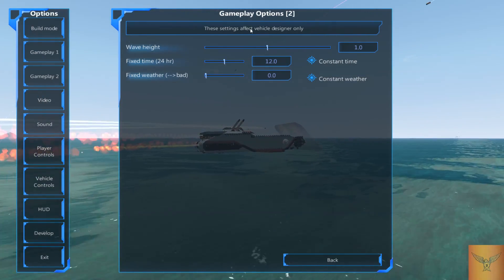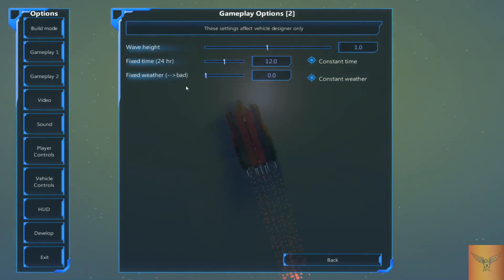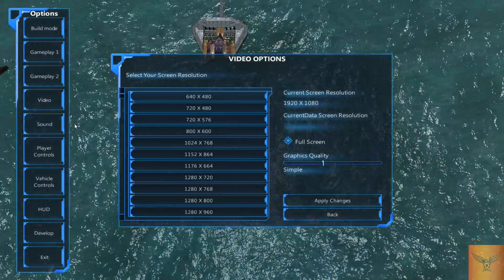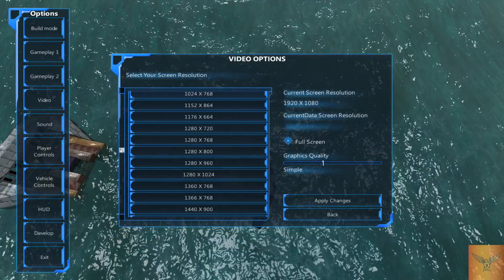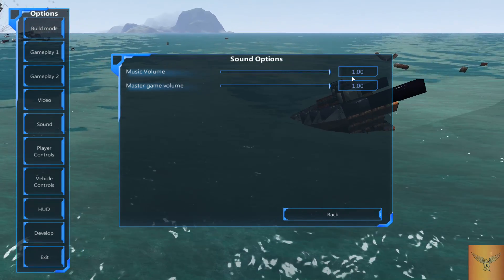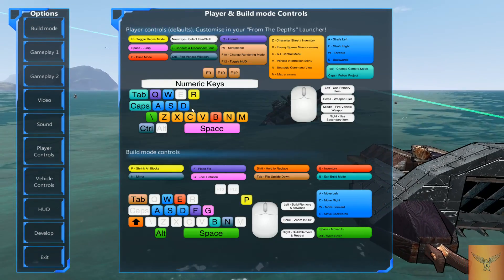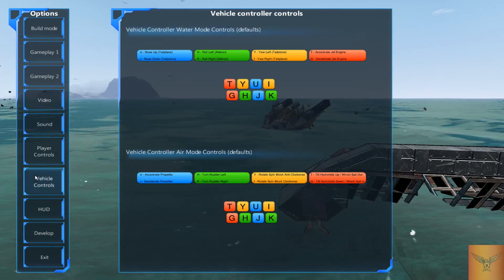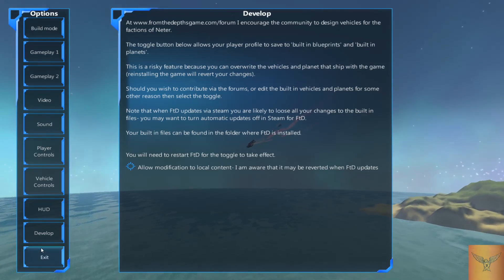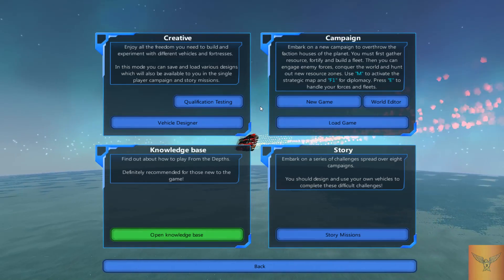There's your options: build mode, gameplay, field of view and all this stuff. This one's fun because you can set the weather, like if you want it to be really rainy and stormy or high waves. There's your video options for resolution, your sound settings, your controls, vehicle controls, your HUD — that's about it for the developer section.